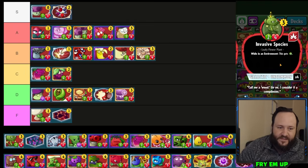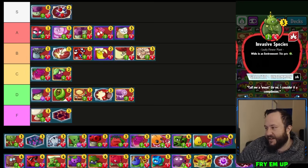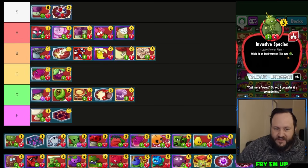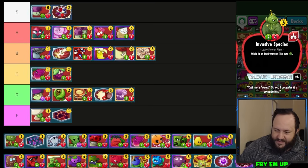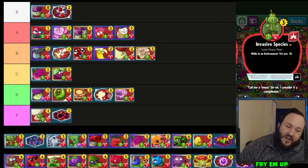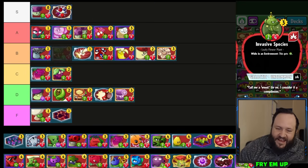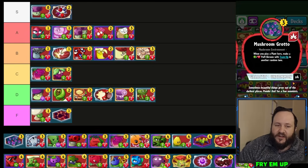Invasive Species — it's tough because a 3/2 with 4 is not good stats, and a 5/4 needs an environment. I've also lowered my sense of the value of plant environments, feeling it's lower than I thought. We've maybe had one deck with it and it wasn't even that good. D-tier. Mushroom Grotto is a very expensive environment for what it does.